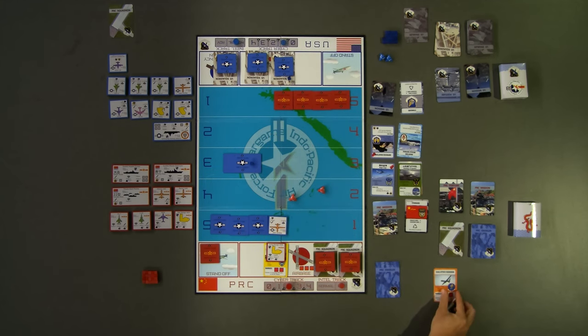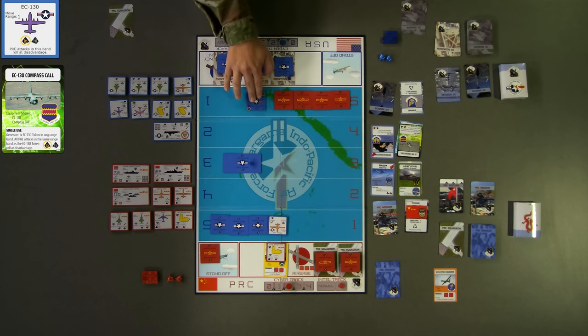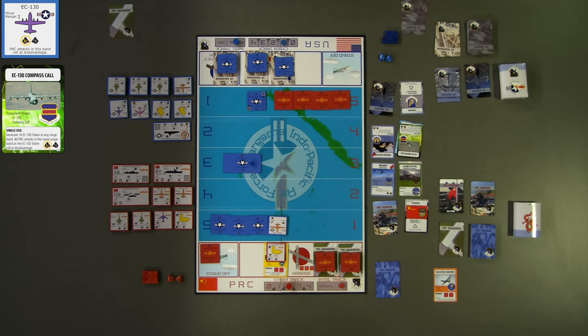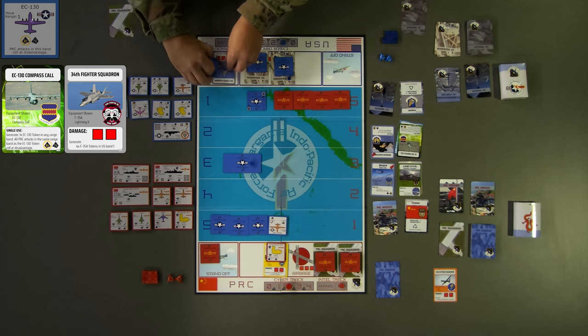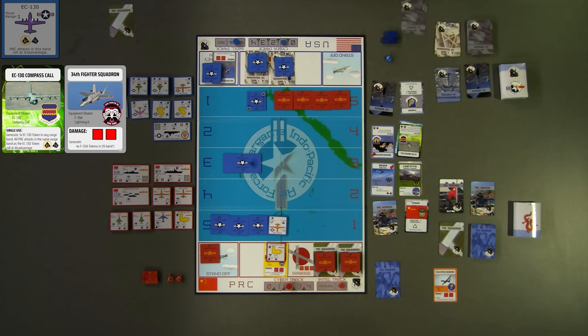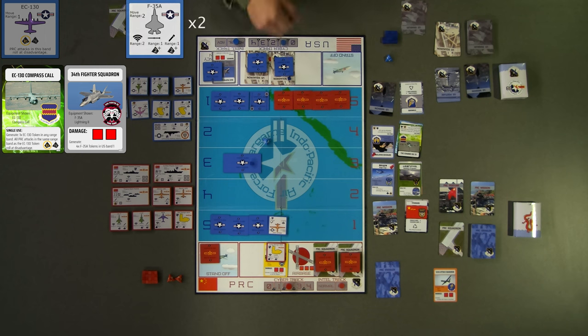Since all attack UASs are generated, they will remain in play until they are destroyed, they have to return to base for Winchester rules, or the end of the ATO. In any of these situations, they will be surrendered to red control for scoring. For blue's third turn, they choose to play their EC-130 Compass Call enabler card, generating a new aircraft token into blue band 1. This card forces any red attack rolls in the same band to be at disadvantage. Additionally, blue decides to generate their squadron at the contingency location as their last action of the turn. Blue must now roll one die to determine how many of the four available air tokens can generate, and how many will remain grounded for the remainder of the ATO. Blue rolls a 2 and generates two F-35 tokens to blue band 1. Turn 3 is now over.